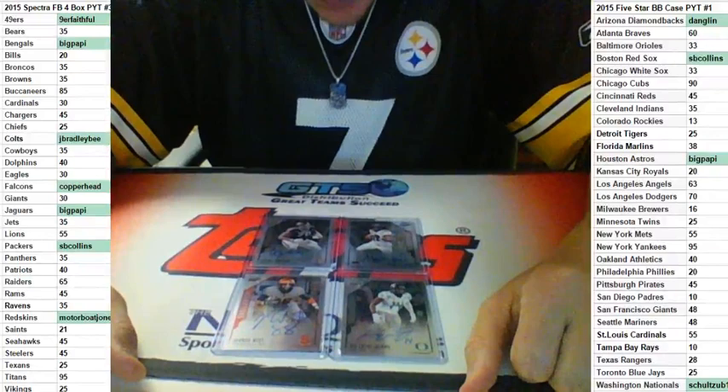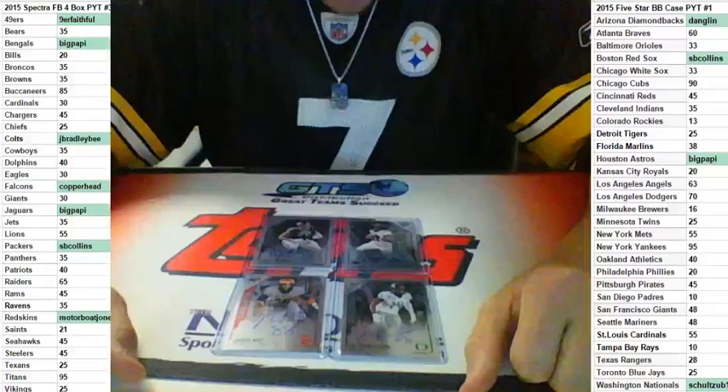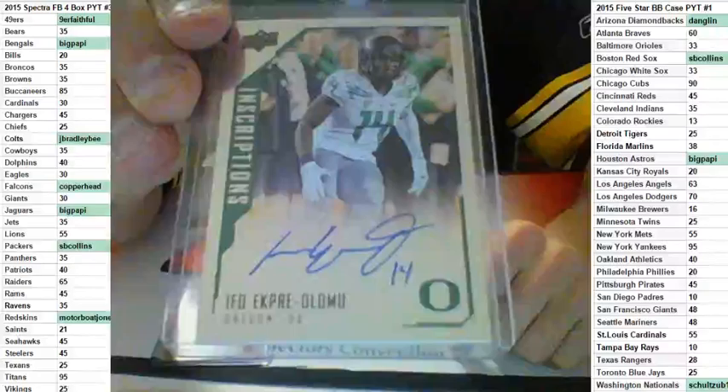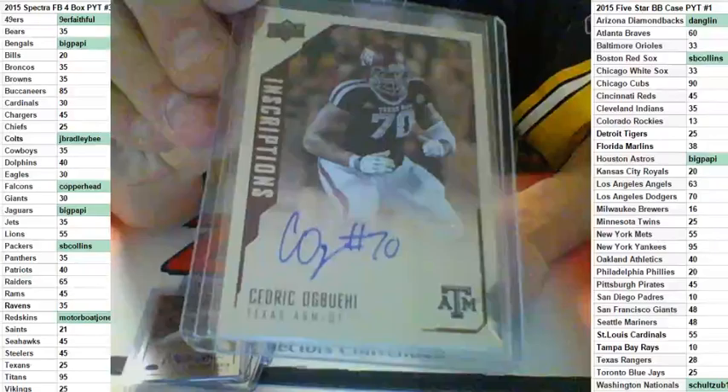Alright, Flash — you're getting two because one's donated by Jay Bradley. So you get two and Schultz gets the last two. I got Jared West. I got Ifo Ekpre-Olumo. Malcolm Agnew and Cedric Agbui.